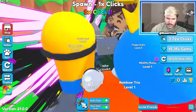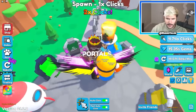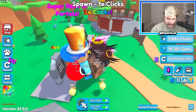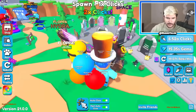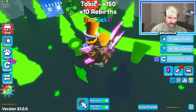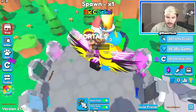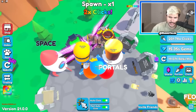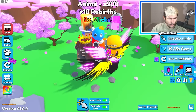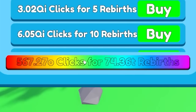Over here we need 10 O'Clicks to buy this. We don't have enough, and there's a lot of areas we haven't unlocked actually — we need to unlock all the way up to this one, which is like a new one. What is that called, the city? And this right here you need a super rebirth for. So we're gonna have to do that. In order to get there, we're gonna have to go to the toxic area and get the highest multiplier. Now we're at 150 multiplier and I think we actually have enough. Now we can go to the next area: anime.